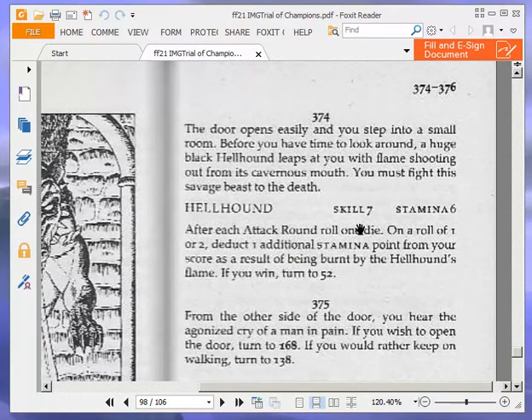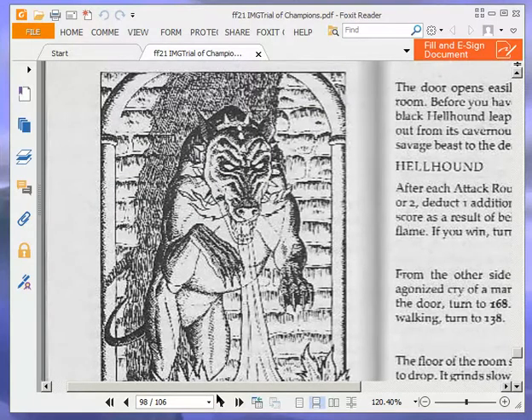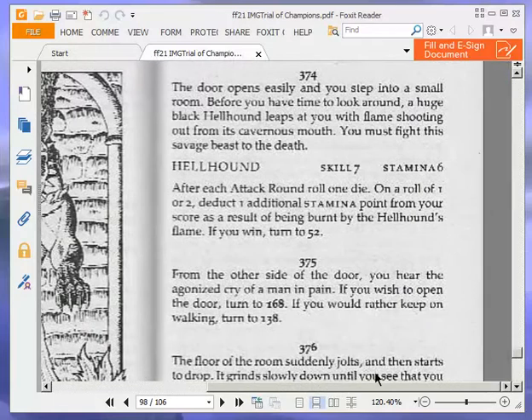The door opens easily and you step into a small room. Before you have time to look around, a huge black hellhound leaps at you with flame shooting out from its cavernous mouth. You must fight this savage beast to the death. Hellhound: skill 7, stamina 6. After each attack round, roll one die — on a roll of one or two, deduct one additional stamina point from your score as a result of being burnt by the hellhound's flame. If you win, turn to 52.